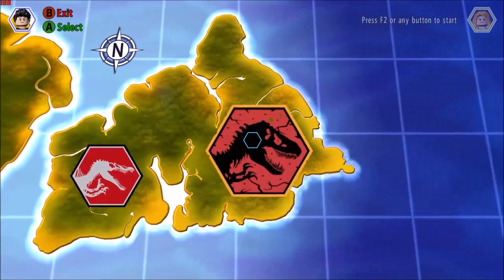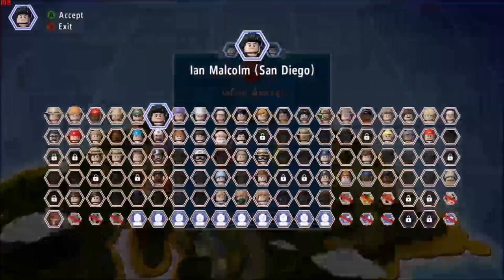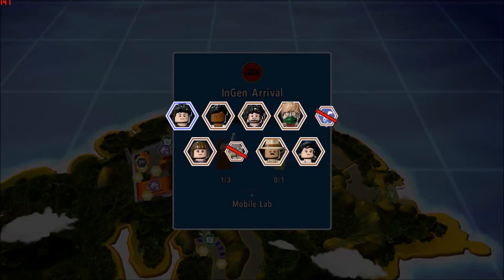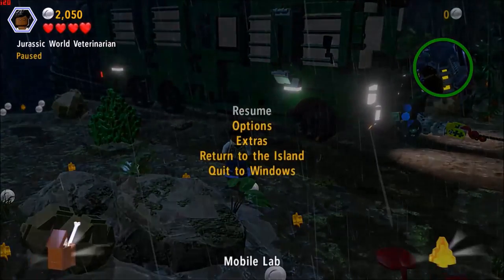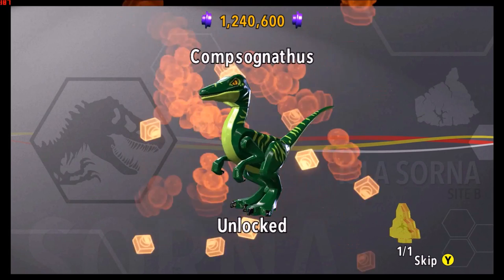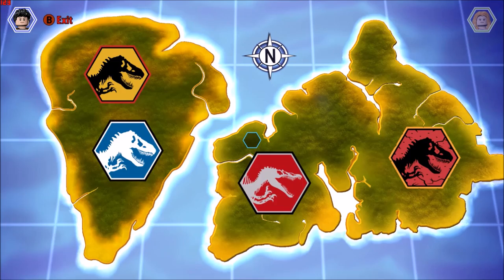Then we're going to go back here again, we're going to go over here — free play, Mobile Lab. We're going to pick Ian, get our team, and let's get going. Here we're going to climb straight up, and there it is, and we are out of here. Let's see who we got — we got the Compsognathus.